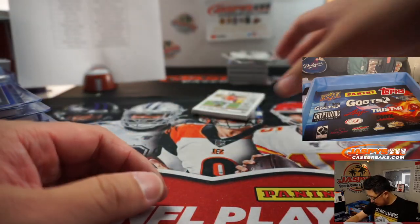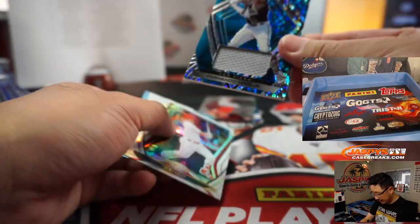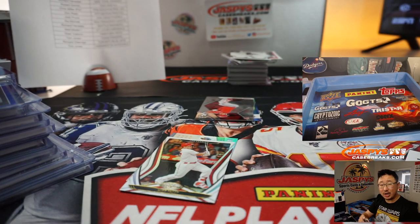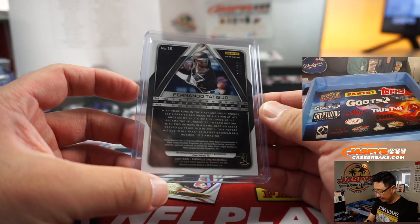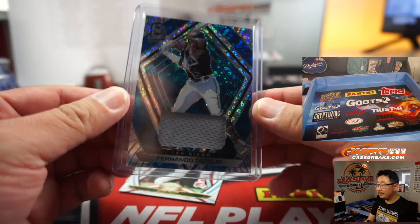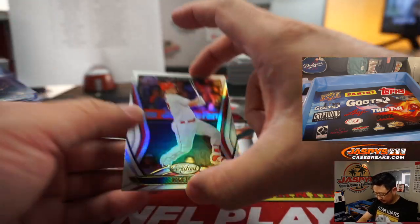There's Garrett Cole, Gallen, Judge, Bradley, Tatis Jr. relic for the Friars — going to Josh Pruce. A couple other Tatis Jr. base cards. Five out of 99. Love that design. Phoenix Dustin May.